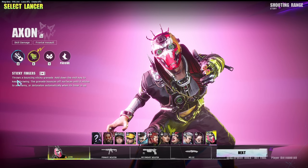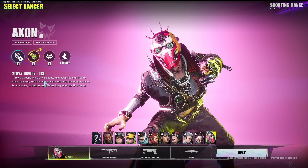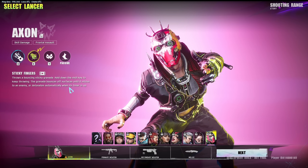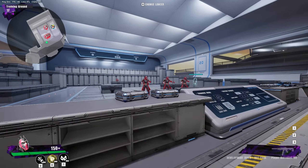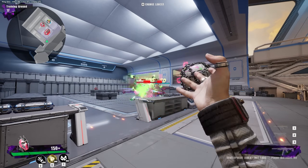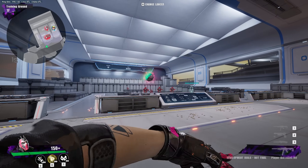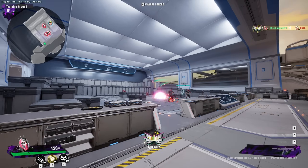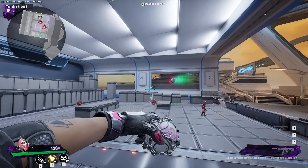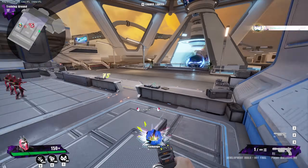Sticky Fingers is also its own ability — a throwable bouncy sticky bomb. Hold down the skill key to keep throwing. The grenade bounces off surfaces until it sticks to an animate object, or detonates automatically when its timer is up. Same concept, but as its own dedicated ability. I'm not sure if it's unlimited or maybe three or four throws — if it's more than three that would be pretty broken.